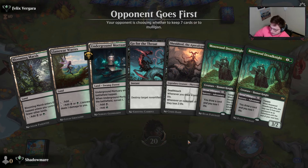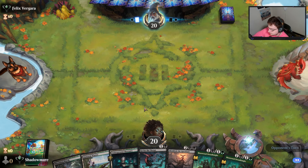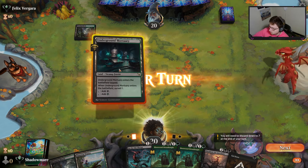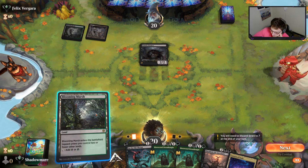We latch onto this hand - surveil turn one, Blooming Marsh, hold up removal if we need to, play the Mosswood if we need to, ask our opponent to politely concede if we need to. A lot of things we can do. I'm gonna take the Cavern just to ensure I hit another land.